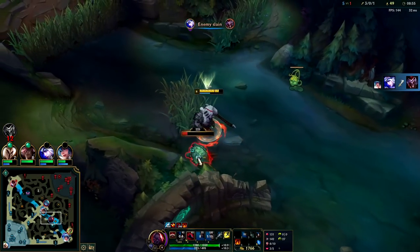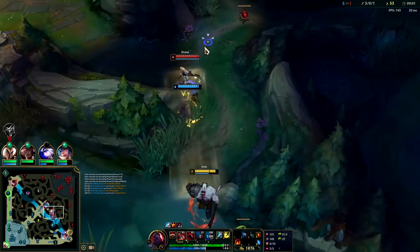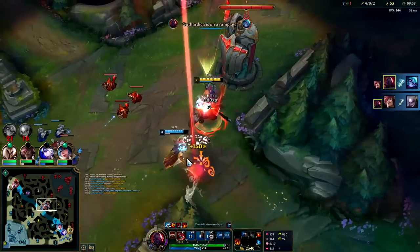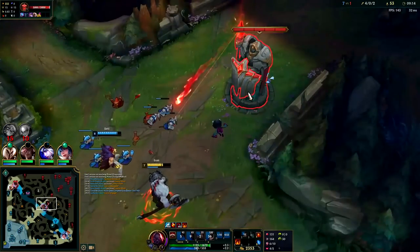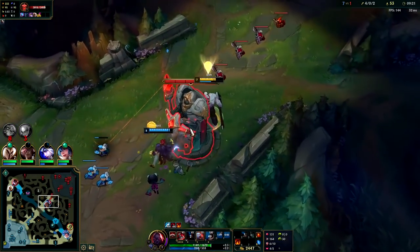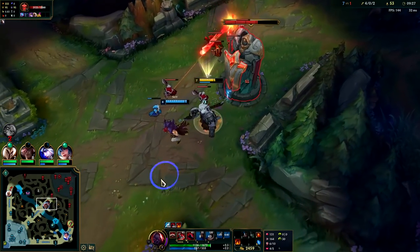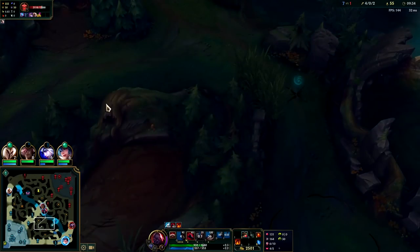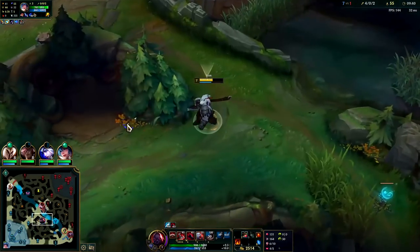I'm going to hold on to my W here. Oh hey, Diana — we're going to blue smite her. We'll get her with our slow. I'm going to flash W. That's awesome. We'll stay for a plate — might as well. We could go for Dragon off of that; that'd be a decent option. We're going to have to back off. We can take Raptors into Krugs and gank bot. We see our bot lane backing. By the time we finish Raptors and Krugs, they'll be back in lane. Mark my words.